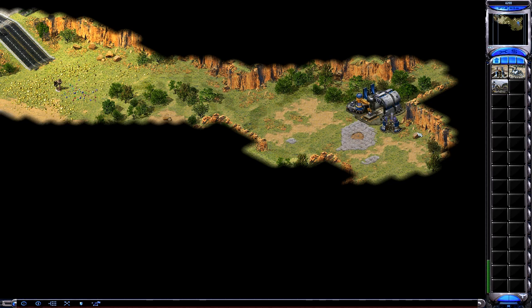Now your base has power. Notice the power indicator on the left side of your build bar. Each structure you build has a power cost. If your base runs short of power, some buildings will stop working, and others will work inefficiently. Now it's time to build a refinery so you can begin harvesting. Ore and gems are harvested by your miners and converted to cash. Left-click on the ore refinery icon. When your refinery's ready, place it in the same way you did with the power plant.